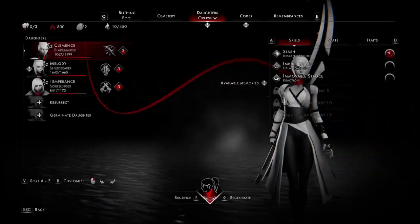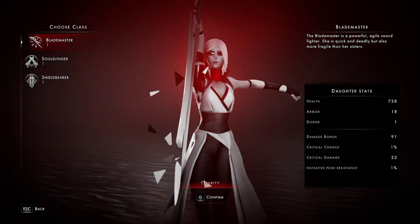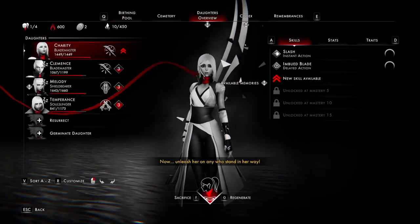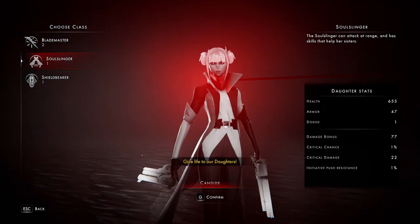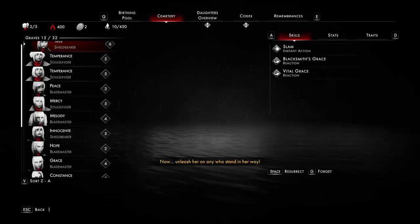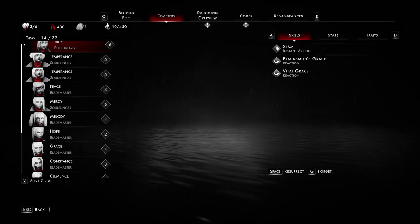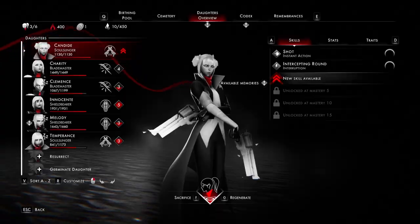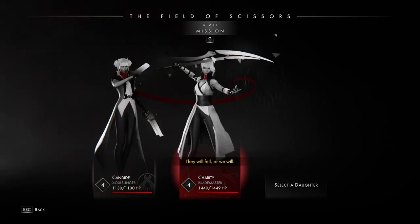We're going to go ahead and germinate a few daughters. I tend to just like to make a team of all three. Now we have a daughter at level four. I could resurrect one as well — I don't get to keep these resurrection tokens, so I'll resurrect one of my level five characters. And what we're going to do is confront the boss and look at what the boss on this campaign looks like.